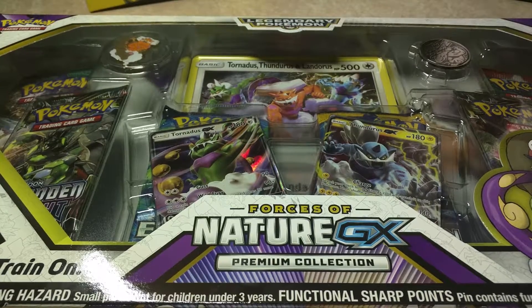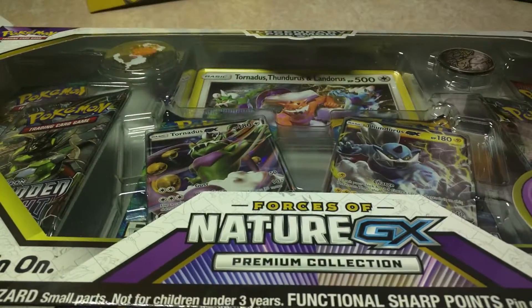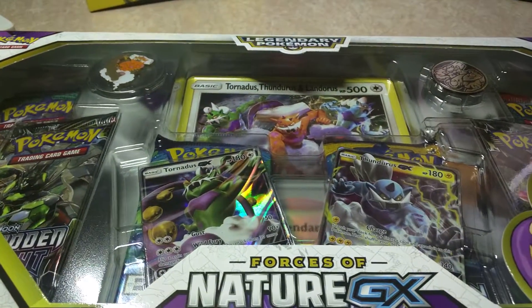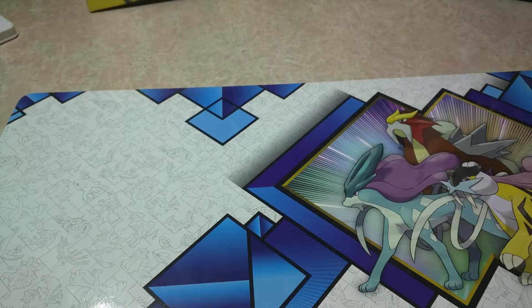It's your boy Conch, and Zoe in the back! Today we're going to be opening up the Forces of Nature GX Legendary Pokemon Box opening. Yes, it's another one of those jumbo cards, guys. I just love these boxes. Yeah, me too. They're really nice.